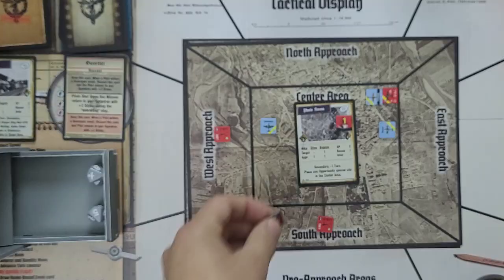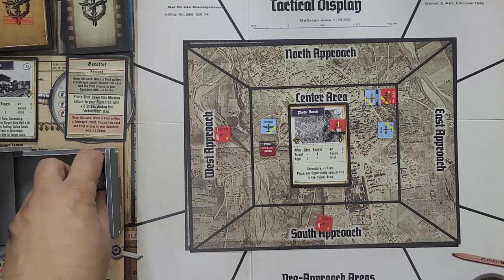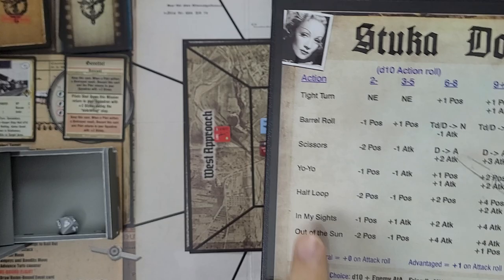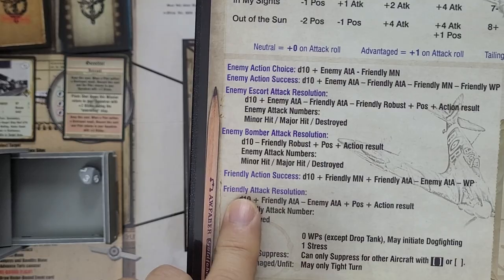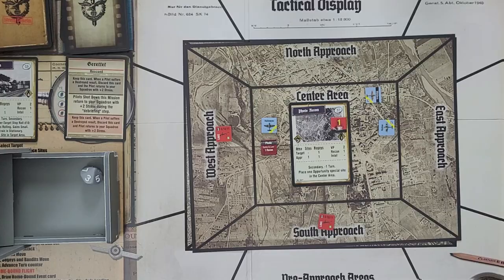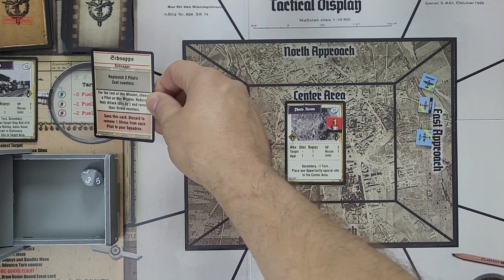Heitmeyer gets the photo recon because he is at low altitude over the target. Now we need to splash that last bogey before heading home. Melders uses In My Sights, rolls a 4, plus-1 for maneuvering and plus-3 air-to-air equals 8, giving plus-4 on the attack. The die roll is a 3 but after DRM that's another kill. Mission ends and we head for home. We draw our homebound event: save this card to remove one stress from each pilot in your squadron. We'll be holding on to that.